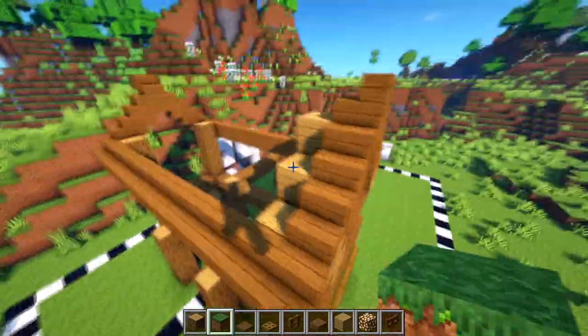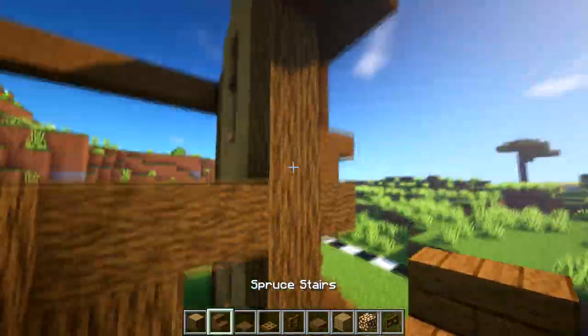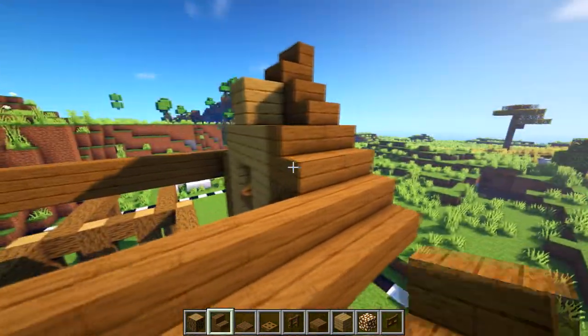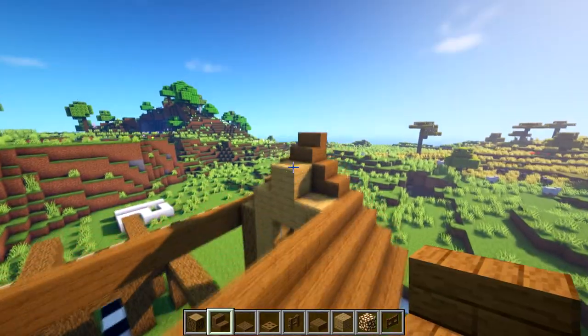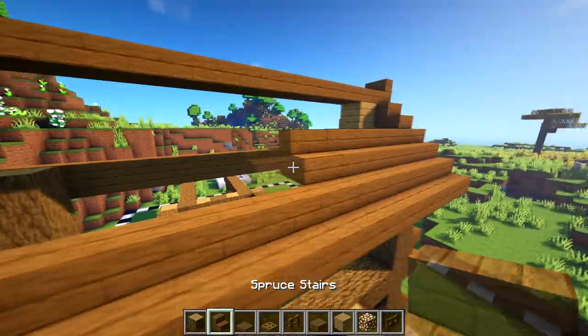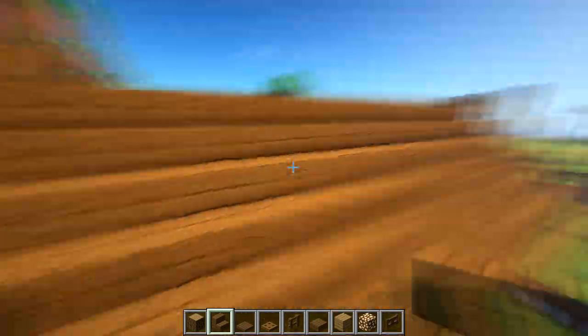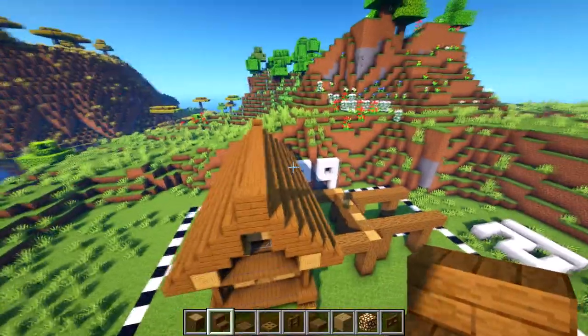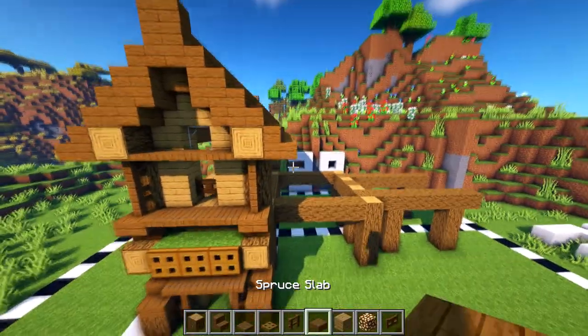I'm going to bring this roof across now — you've got the whole roof. I'll speed this bit up so just fill in all the roof, and then maybe some slab going across the top. I've got both sides of the roof done now — let's work on this side of the roof.